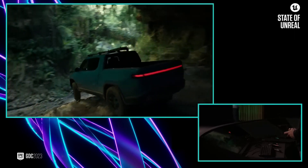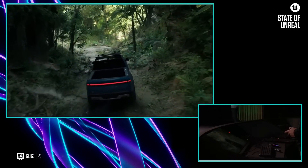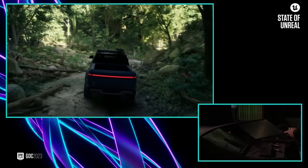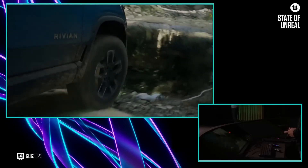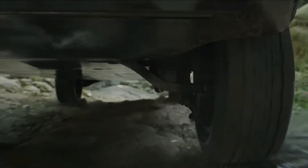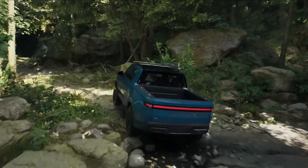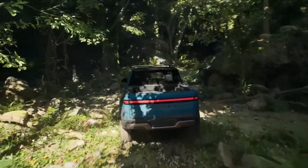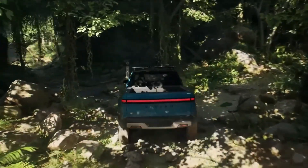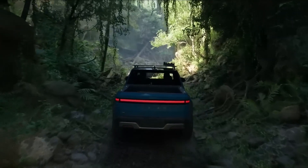We're building tools for interactive and dynamic worlds. Here we have Chaos physics simulating rocks that tumble as we drive over them, leaves bend out of the way, and we also added some real-time fluid simulation. We worked with the team at Rivian to set up Unreal's Chaos vehicle model to simulate the suspension of the truck and how the electric motors drive each individual wheel. Chaos also simulates how the tires compress and deform, and MetaSounds enabled the team to precisely re-synthesize the sounds of the electric motors and mix them with the ambisonics of the jungle.